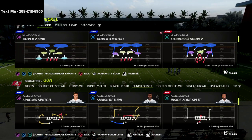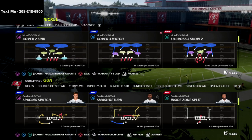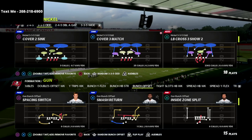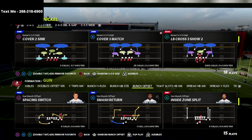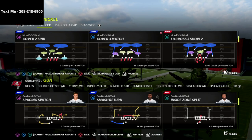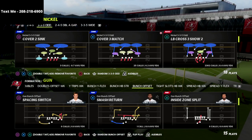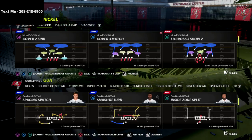In this video we're talking about how you can stop the run out of the gun bunch offset. The gun bunch offset this year actually has a very good run, especially in the Carolina playbook — a play called Inside Zone Split. This run is really hard to stop, especially from 3-3-5 wide, because the inside zone run defense out of 3-3-5 wide is definitely not what it used to be. That's part of why I really like basing out of the 3-3-5 odd — it's a very good defense for stopping any kind of shotgun run. We're going to show you how to do that out of the LB Cross 3 Show 2.